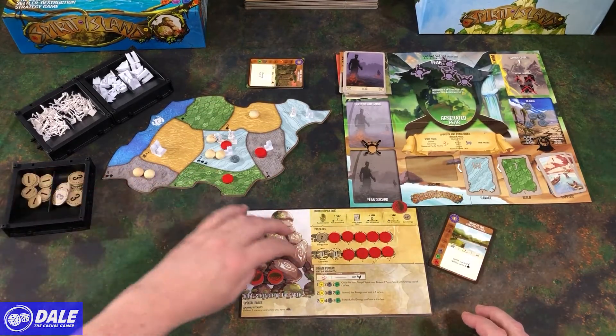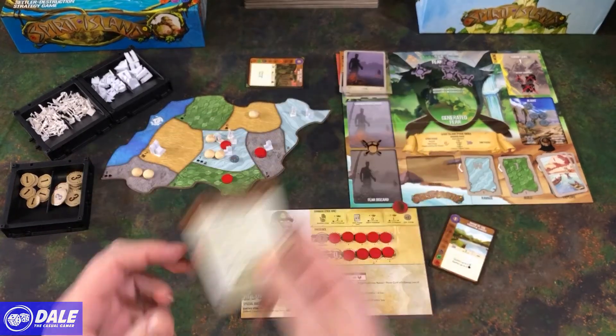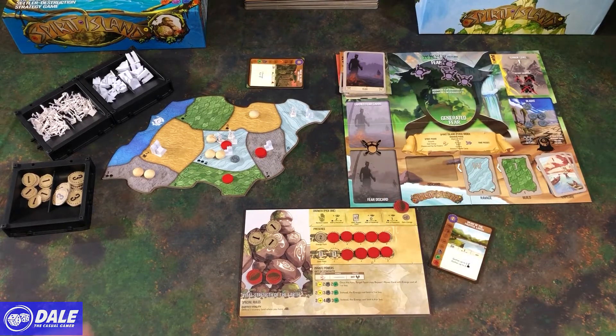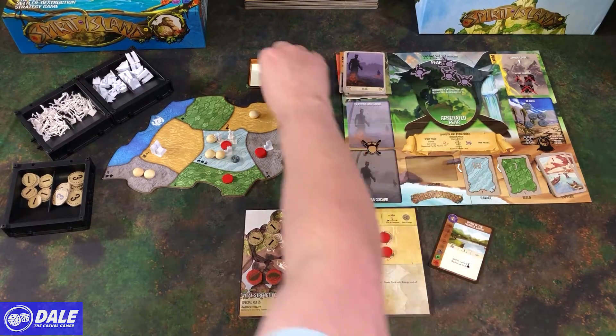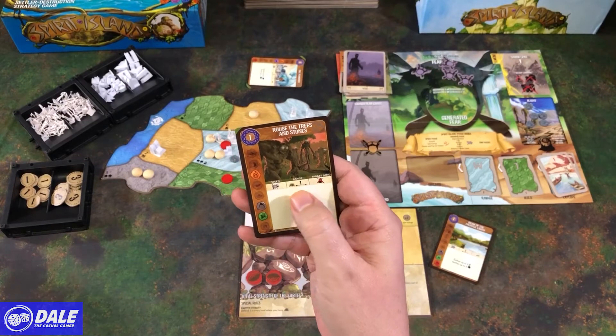If we had any of our tokens on the board, we'd bring them back, and continue doing this till we either get our win condition or the invaders become permanent residents. All right, so next turn. I'm going to go here, gaining a power card, which is just going to take the top one off the list. So it's a slow one — target land, we cannot have a blight. Two damage and push someone out of our spot.